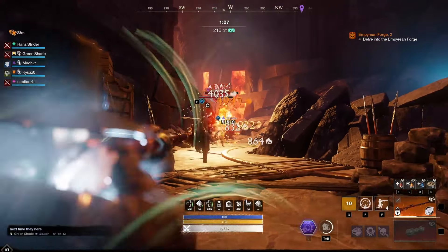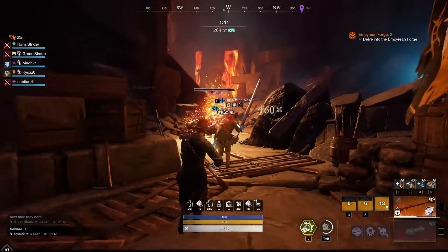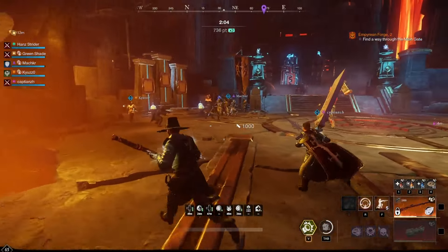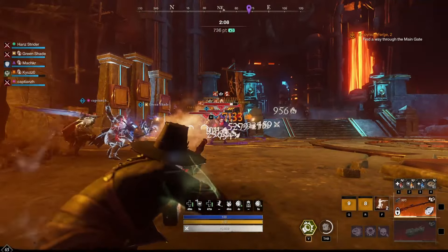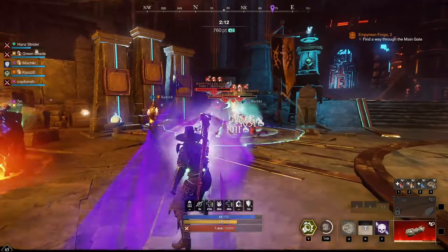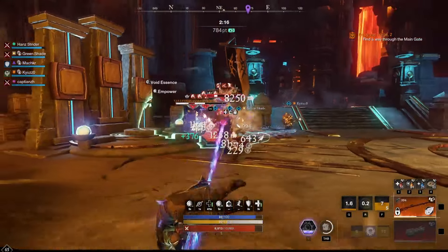For a long time now, muskets have seen little play in expeditions, with melee weapons generally being the weapon of choice for most DPS players. For those who did go ranged, the bow or firestaff was the usual choice. However, with recent changes to the musket, I wanted to see if a musket DPS build was viable.